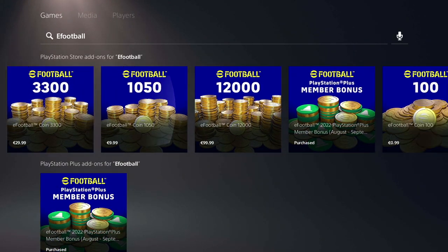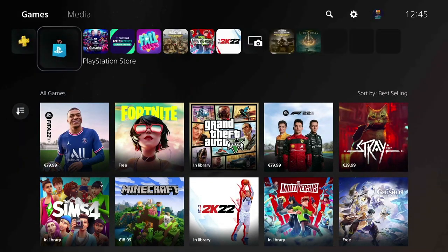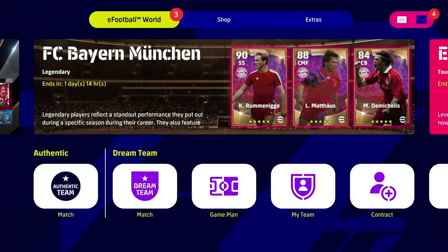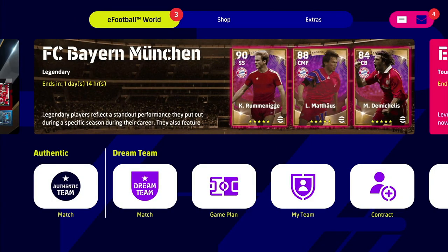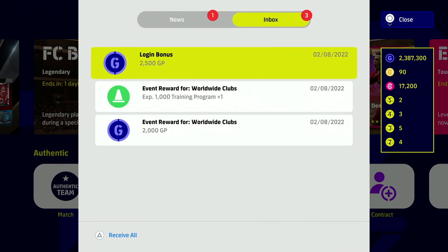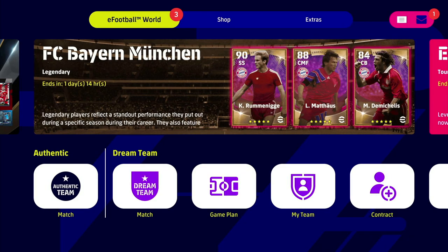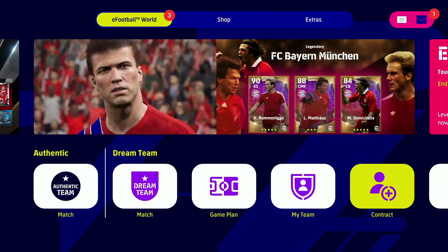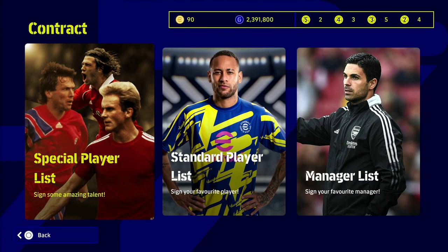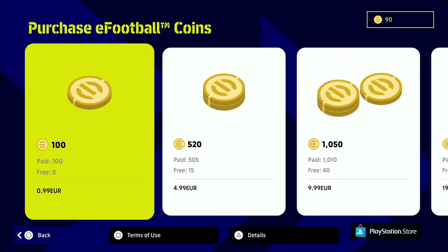Once you've purchased that, go back in. I've had a couple of people asking me how to actually get this, how to activate it — it can be a little bit annoying sometimes. Sometimes it doesn't actually click in. You'll see when I launch back into my game I've got my normal login bonus and my event bonuses, but I don't have the 300 coins. Don't panic — I've only got 90 coins here at the top right of the screen.